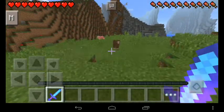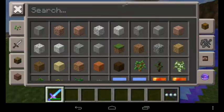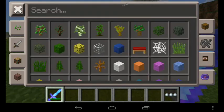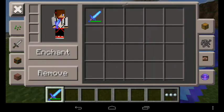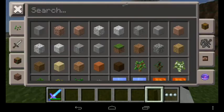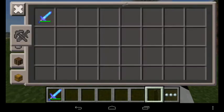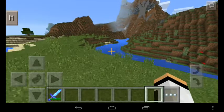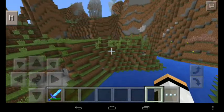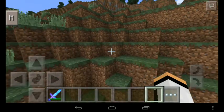Let's try this awesome sword — one hit kill, one hit kill, one hit kill! This is just the creative inventory. Over here with the tools, tap Save, then you can change your game mode to survival or creative. Now I'm in creative — I can fly, cause I believe I can fly — just kidding. This is actually a pretty awesome seed.